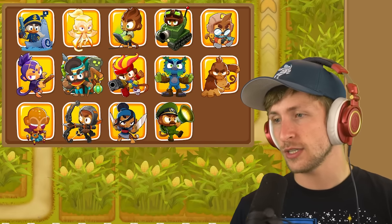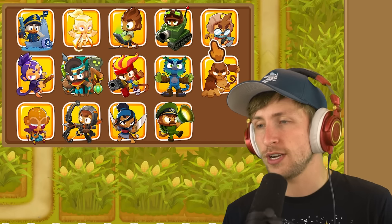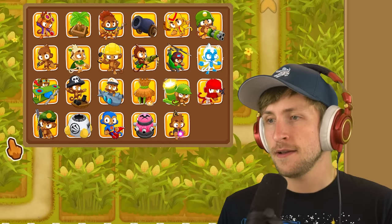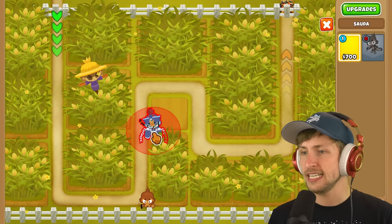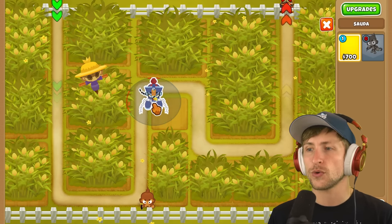So we don't have any double cash. What's going to be the best hero to start off with? Etienne's pretty solid, but Etienne's also pretty expensive. I feel like Sauda's your best go-to starting tower. I feel like Dart Monkey's actually not bad here, just because we can get Dart Monkey for free. Can I put Sauda down? I can't put Sauda in this corner, so I guess we'll just put Sauda right here.